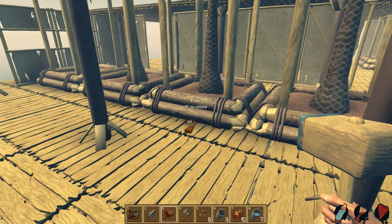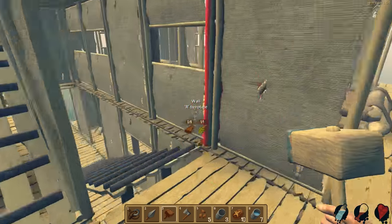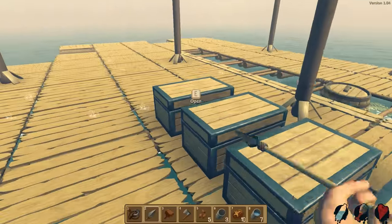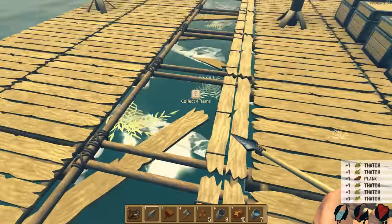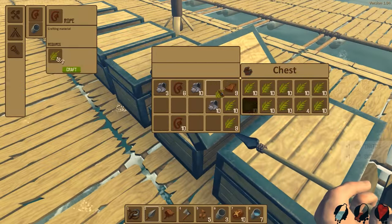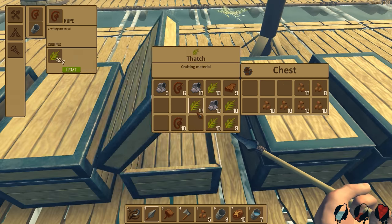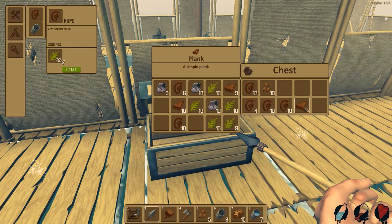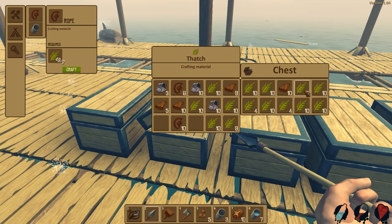We need some walls here, so what are we going to need for walls? We're going to need wood and thatch. We don't have a lot of wood but it is what it is. We'll take what we can. There's a lot of scrap there. Let's grab the wood — we should probably cut down those trees. I just hate doing that on camera but I might have to.